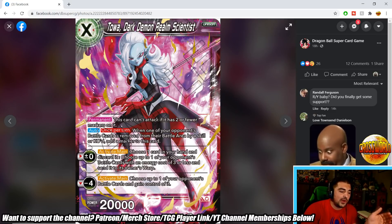Toa Dark Demon Realm Scientists is an X-cost Unison with 20k power. Permanent: this card can't attack if it has two or fewer markers. I like this direction for black Unisons — making them beefier. Auto Once Returned: when one of your opponent's battle cards is removed from their battle area by a skill or KO'd, add a marker to this card. Activate Main plus zero: discard a card, send one of your opponent's battle cards with cost 3 or less to the warp. Activate Main minus four: choose one of your opponent's battle cards and gain control of it — similar to Makikabora from Set 10.